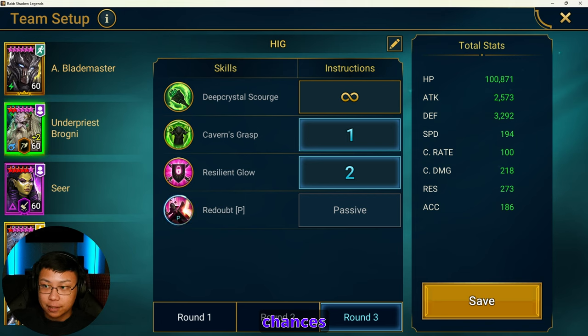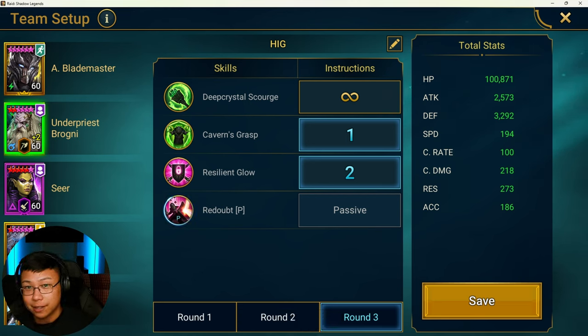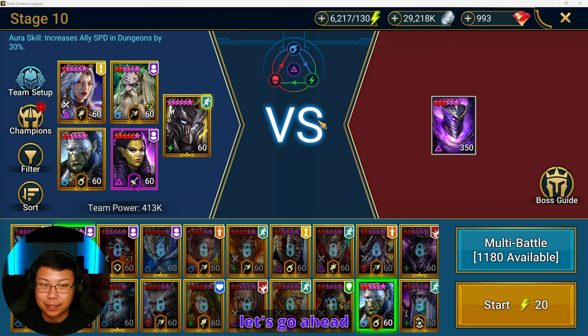Now, we have shields up coming from Alatreon and from Brogni, but sometimes in the off chances — because again, this is my first initial team, just the blueprint team — I'm at the very least doing stage 10 of the Hard Ice Golem, and that's more than I was doing before.